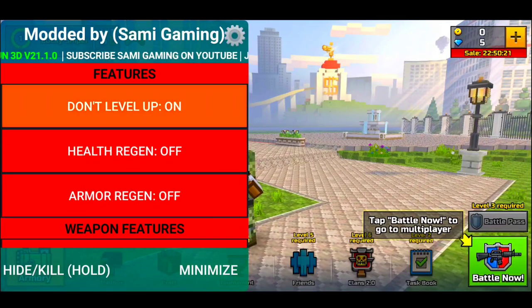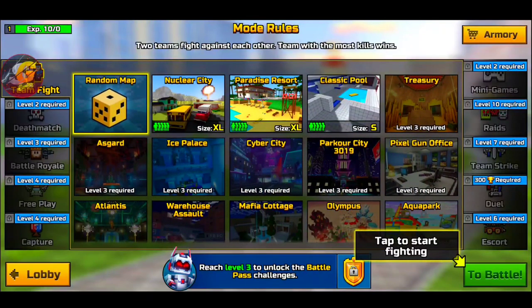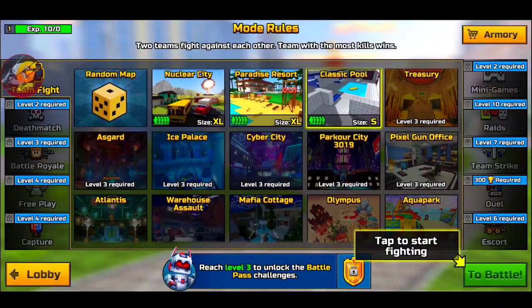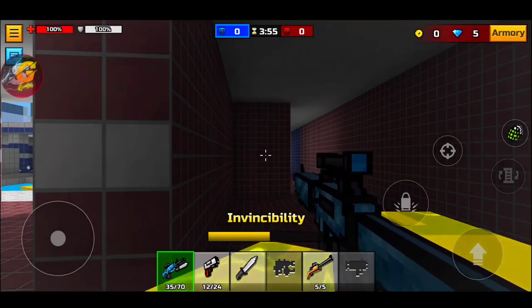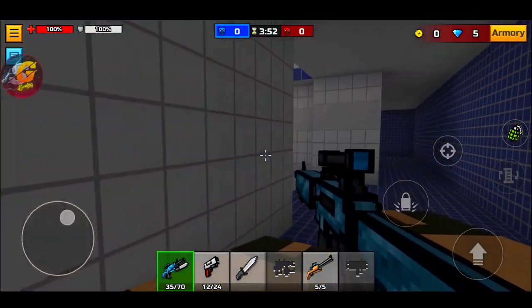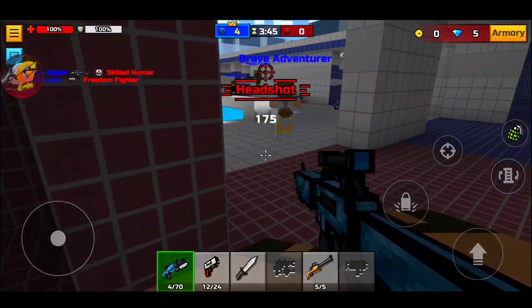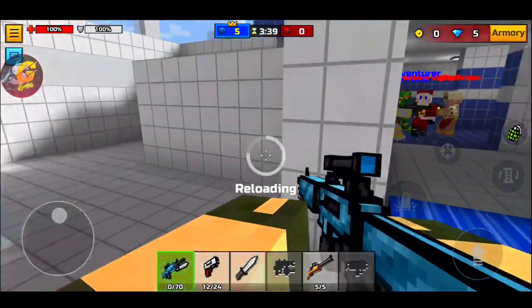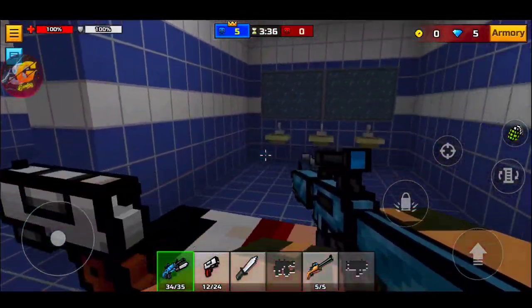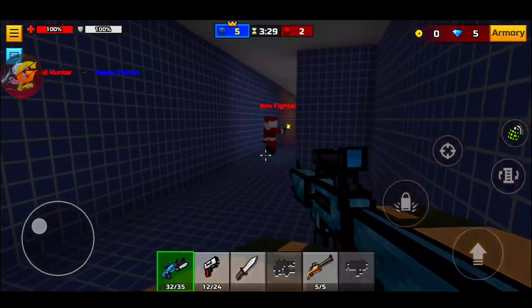The background is also way different, which I like. We also have 'don't level up' and 'health regen' and 'armor regen' enabled. When we hop into a game we'll see exactly what we can do. All the maps are now shown which is really cool. With health and armor regen on, you basically cannot die — no matter what these guys do, they cannot kill you. You're basically invincible.